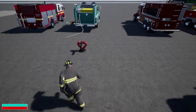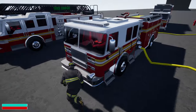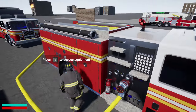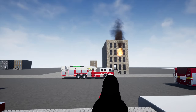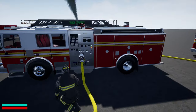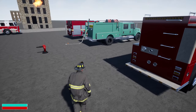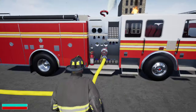Speaking of deck guns — so this is the old deck gun, this ugly thing. I quickly modeled a new one and updated the code for it. But it looks better. Deck guns will be on more trucks now that it actually looks like it fits, instead of looking like a Grand Theft Auto-looking deck gun.